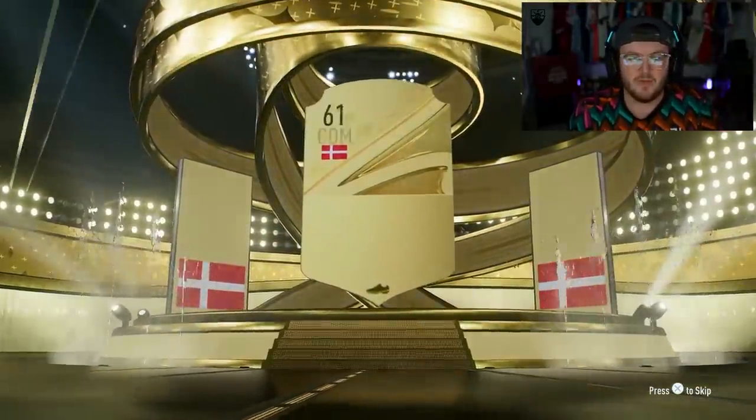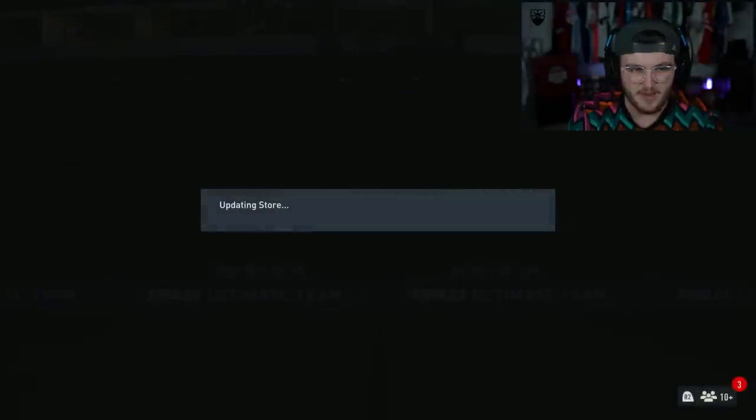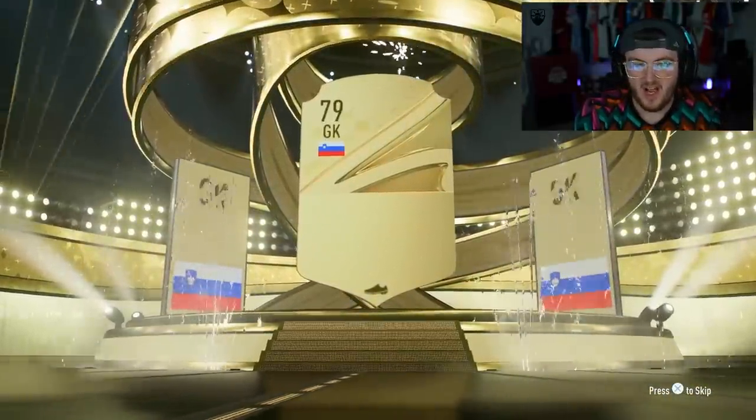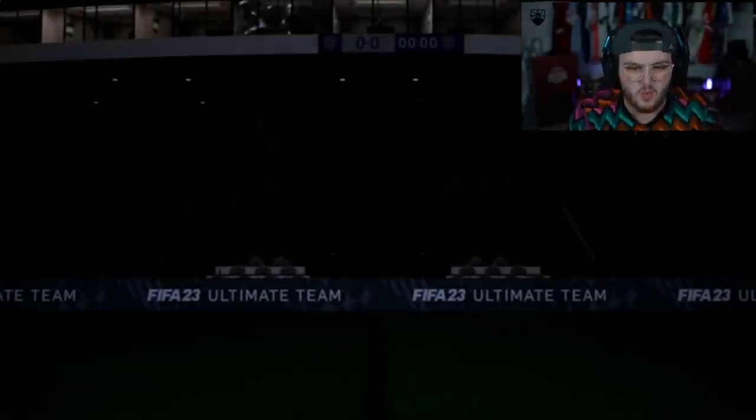Next pack is going to be Hoiberg. Come on EA, sort us out - let's get an out-of-position card in one of these 50k packs. Five of these left. Oblak - 89 rated Oblak, we'll take that. Oblak's good, good walkout - second walkout so far.